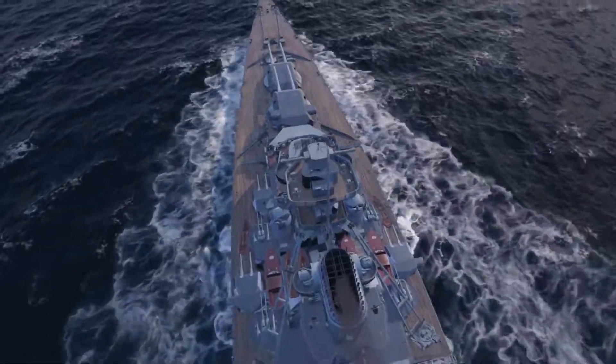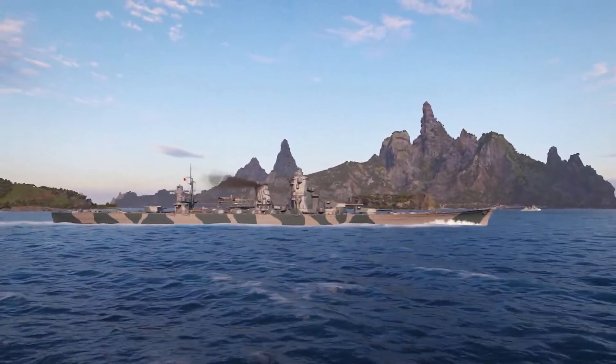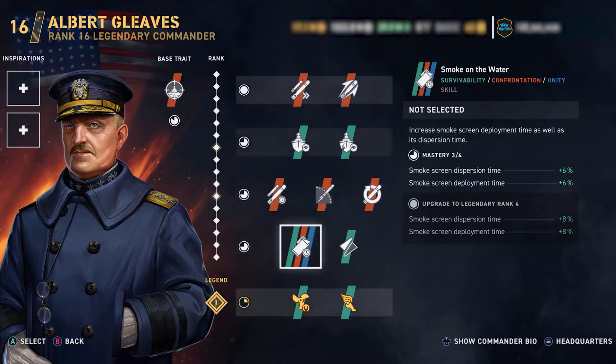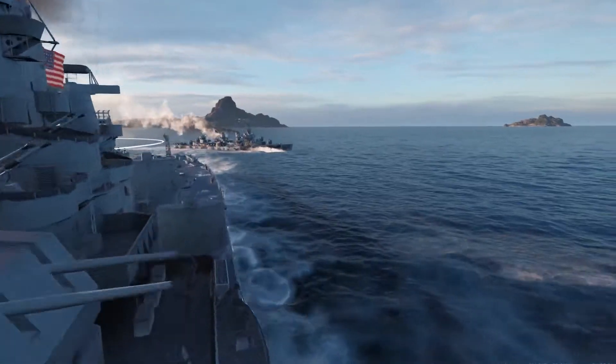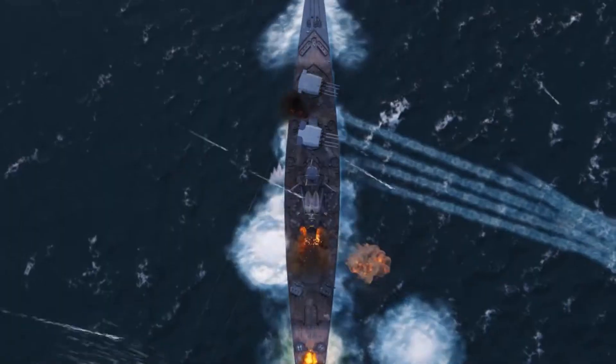The update brings a few changes to the Bismarck and Azuma to give them an extra edge in battle. Plus, there is a new American destroyer commander appearing — Albert Gleeves — whose skills will be useful in improving the torpedo capabilities of your destroyers.